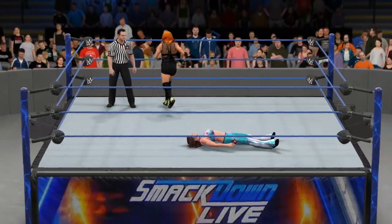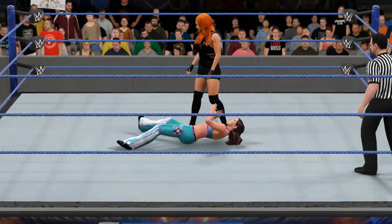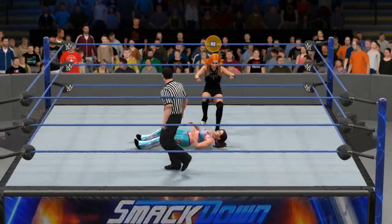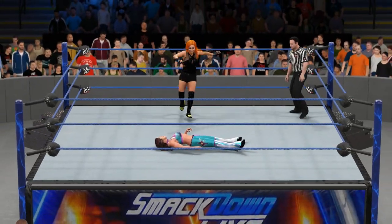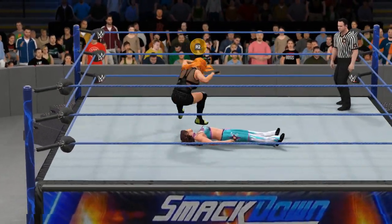One example in which this can be seen is Becky Lynch's leg drops, which include a reversal when the move is first executed, with the move then having two major reversal points — one before the first leg drop and one before the second. If you know of any other moves with multiple major reversal points, leave a comment down below and I'll put a full list together.